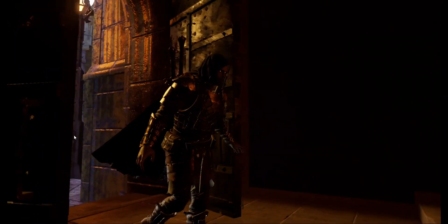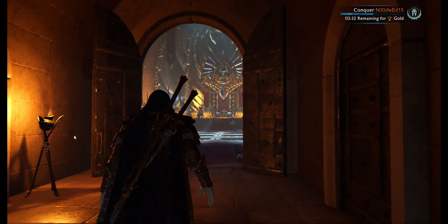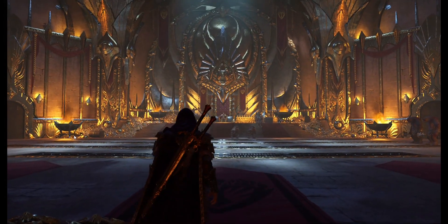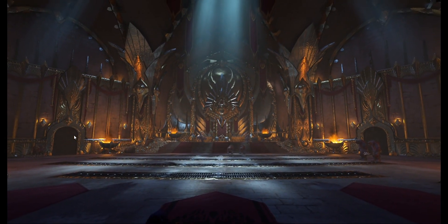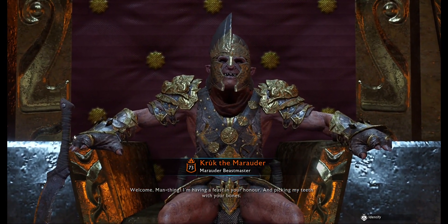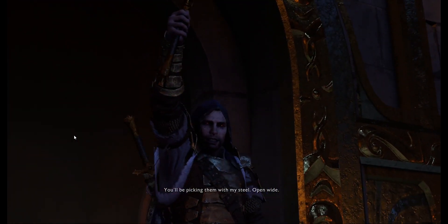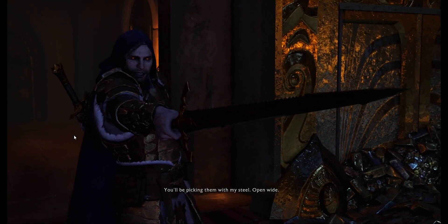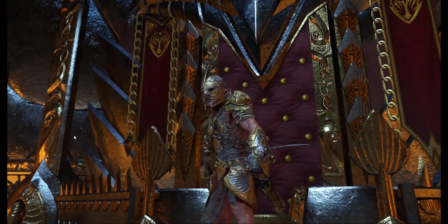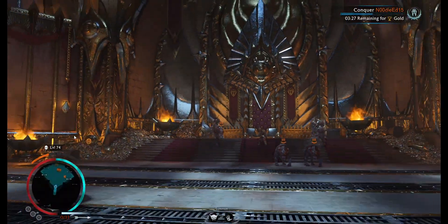Let's go ahead and fight this Overlord so you guys can see how the build handles a boss. He doesn't have many enemies in here. He says 'I'm having a feast in your honor and picking my teeth with your bones.' My response: 'You'll be picking them with my steel.' That boy talking. Now, first order of business — I need arrows. Let me grab those real quick before I engage.